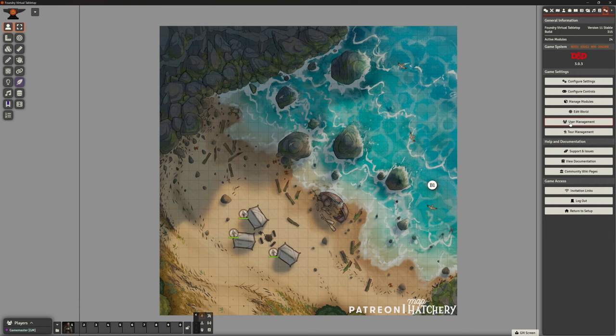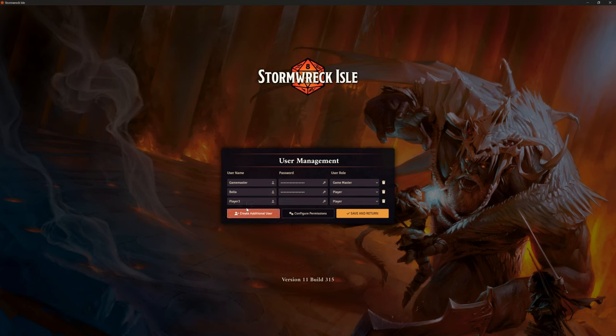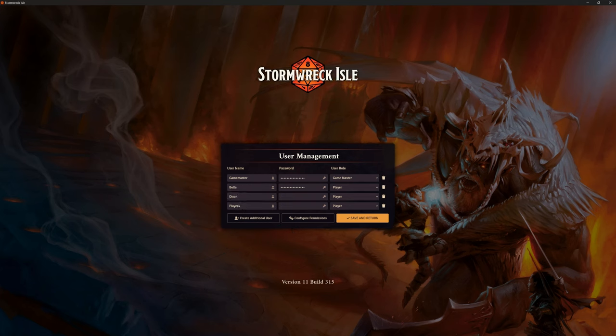I'm going to go to my game settings at the top right here and go to my User Management button. This is going to bring up everybody who is able to log into this game. Obviously there's the Game Master and fictional Bob, which we used for a couple of demos a few videos back. I need to update this to my actual players, so I'm going to put Bella in there and Dixon, and I've only got two players for the test.